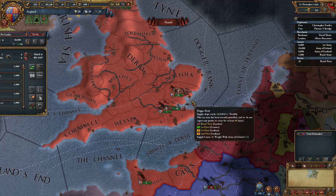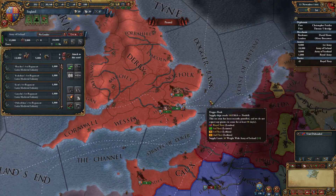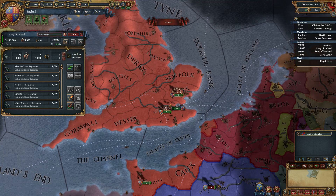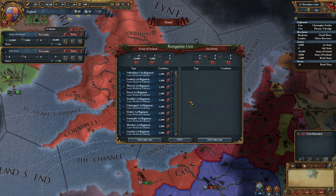But nonetheless we were able to make it work. The way that it works now is that if you have an army or a group of ships selected, just like in Crusader Kings 2, if you want to create a new unit you can press the B key to open the reorganize unit menu.